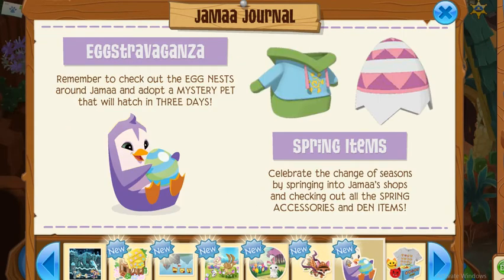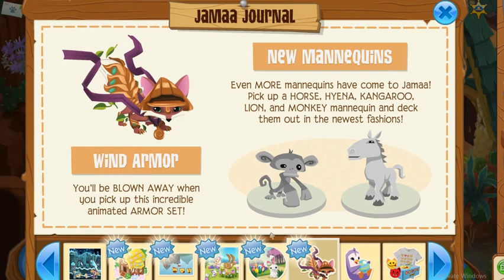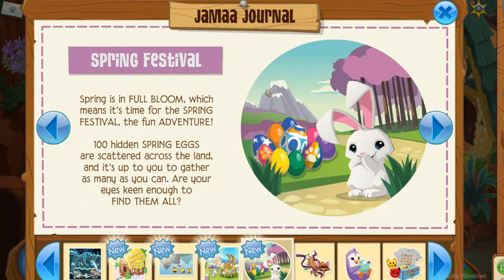So the Egg Extravaganza — that's awesome! Remember to check out the egg nest around Jamal and help a mystery pet that will hatch in three days. Spring items: celebrate the change of seasons by springing into Jamal's shops and checking out all the spring accessories. The Wind Armor is back — that's awesome! Even more mannequins. The Spring Festival is here — spring is in full bloom!